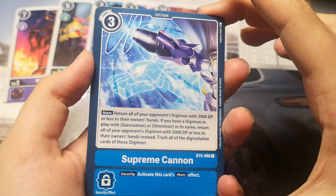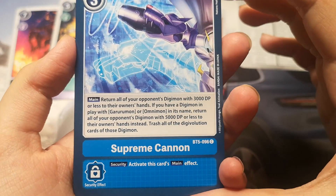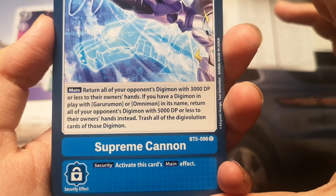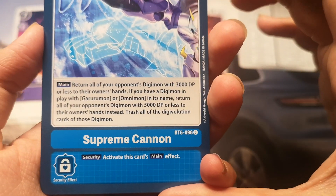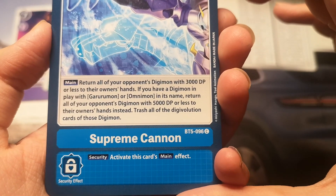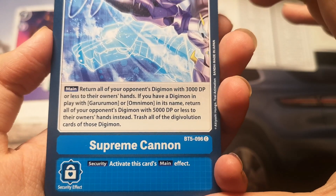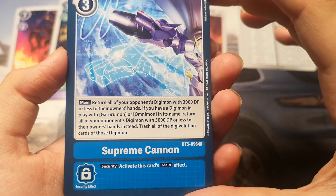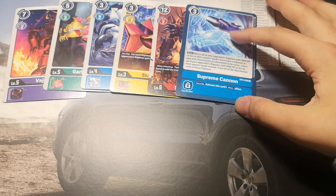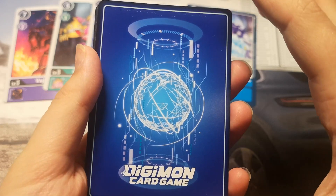And it's a Supreme Cannon — a blue option card, cost is 3. Main effect: return all of your opponent's Digimon with 3000 DP or less to their owner's hand. But there's more — if you have a Digimon in play with Garurmon or Omnimon in its name, return all of your opponent's Digimon with 5000 DP or less to their owner's hand instead, and trash all the evolution cards on those Digimon. This is a really great blue option card. I'd want to put it in my deck, but it's blue so I can't put it in my green deck.